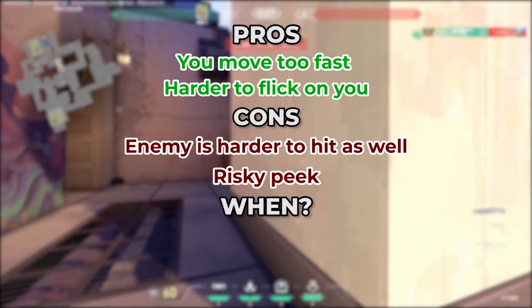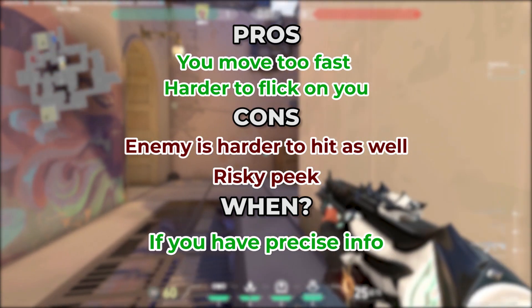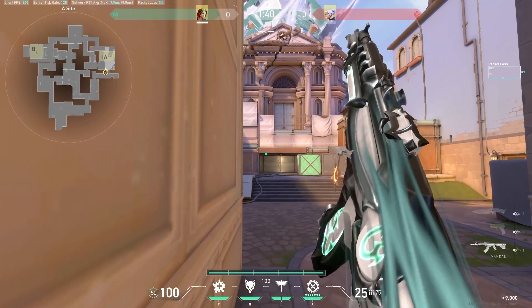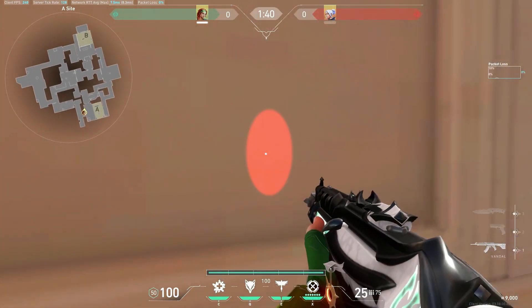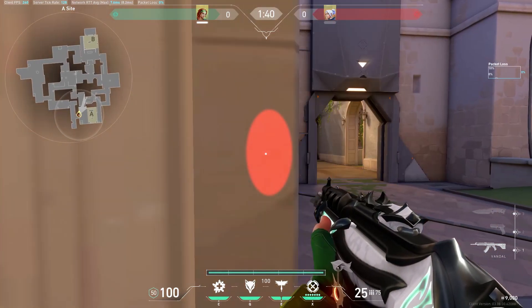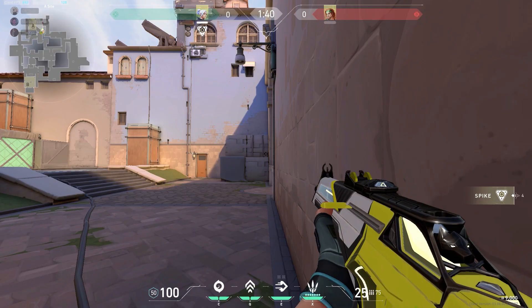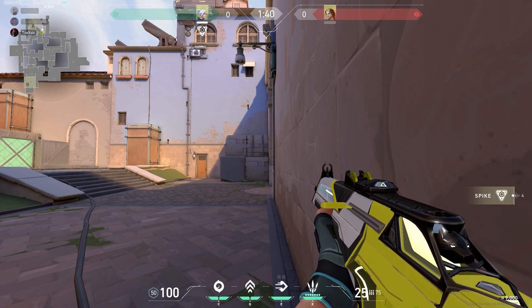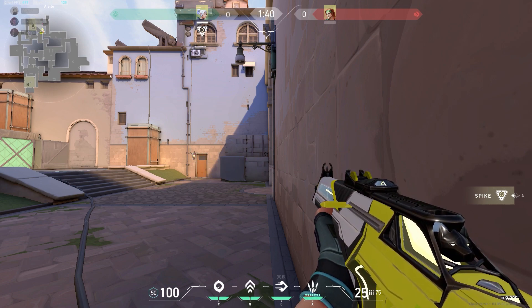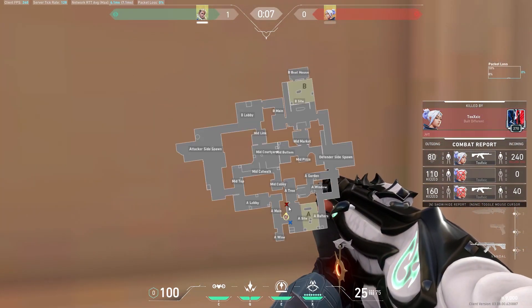You should only wide-peek when you have precise information about where the enemy is. To perform a wide-peek, stand as close as possible to the wall and aim your crosshair to the spot where you think the enemy might be. Simply strafe out, counter-strafe, start shooting, and get back into cover. When you peek far from the wall you appear slow on the enemy's screen, but when you peek closer to the wall you appear super fast. Remember to always stand close to the wall when you wide-peek.